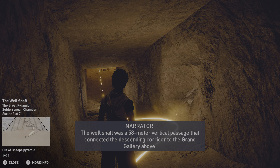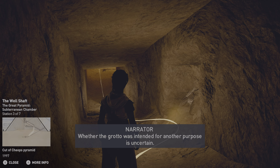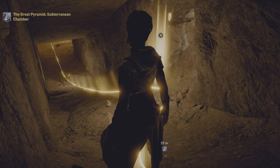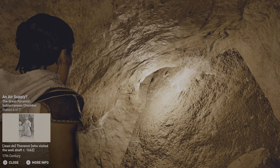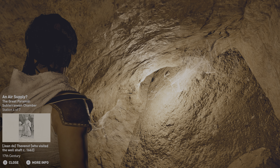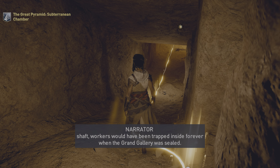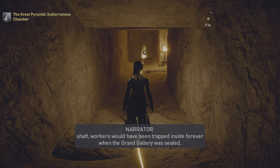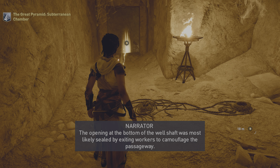The well shaft was a 58-meter vertical passage that connected the descending corridor to the grand gallery above. An adjacent grotto may have originally been a small natural well in the bedrock that was enlarged during the tunneling. Whether the grotto was intended for another purpose is uncertain. There is much speculation over the purpose of the well shaft. One theory is that the channel was cut or enlarged to supply air to workers in the descending passage. Another is that it was meant to provide an exit route once the work was done in the heart of the pyramid. Without the well shaft, workers would have been trapped inside forever when the grand gallery was sealed. The opening at the bottom of the well shaft was most likely sealed by exiting workers to camouflage the passageway.